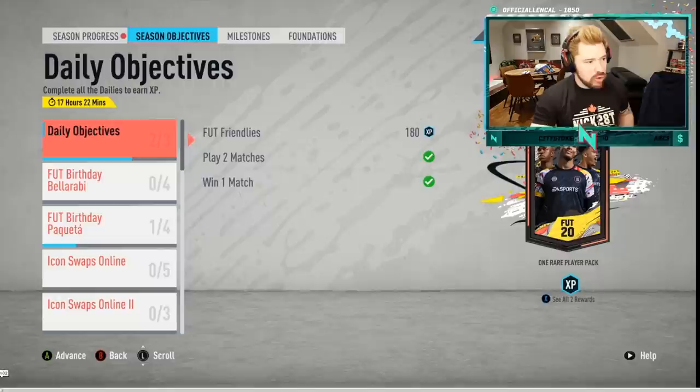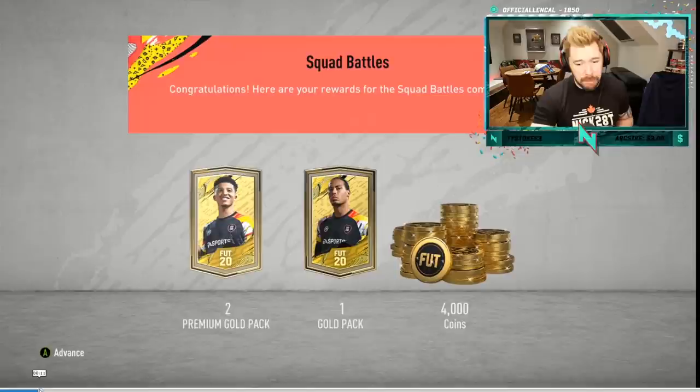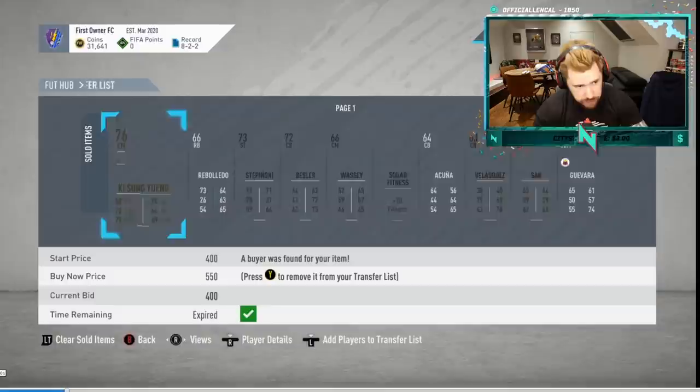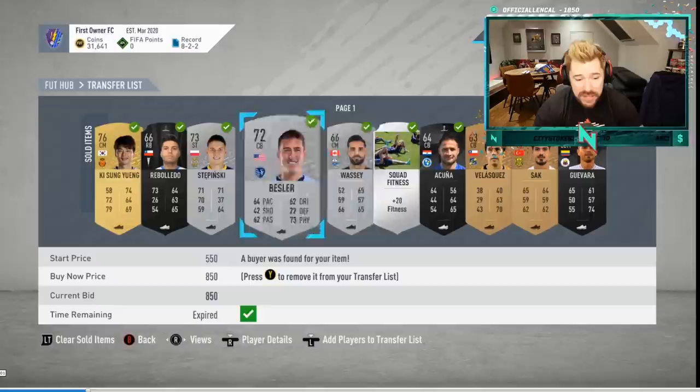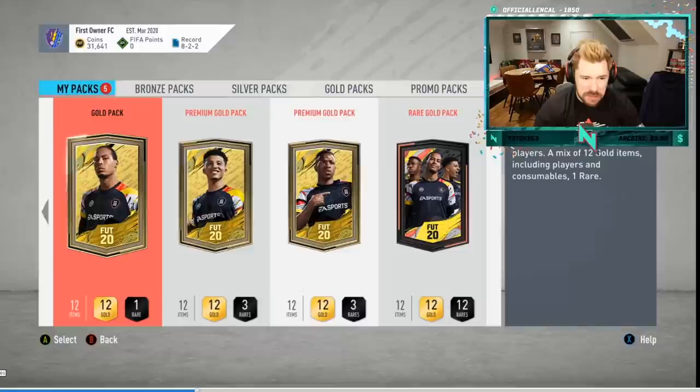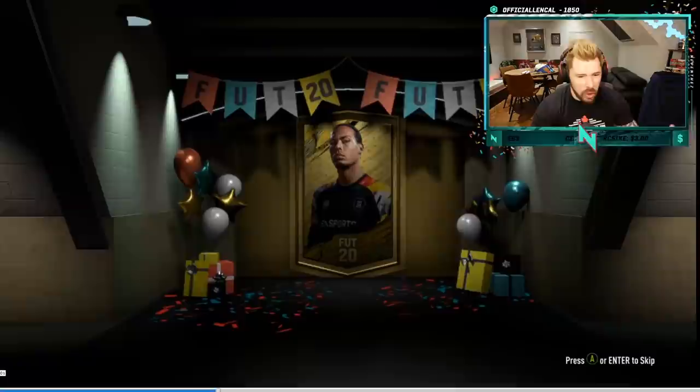Before we get into the next bit, I just want to briefly mention — I recorded what you're about to see with my mic muted in classic Nepenthes fashion. I was just looking through the objectives. You can see I've got Squad Battles rewards at Silver 2 — I ended up not going further than that because I ended up watching a film with my fiancée instead. You can see I sold 16 items and went up to 31,000 coins, the bulk of which came from that 14K Paderborn player, putting us up to almost 32K coins.